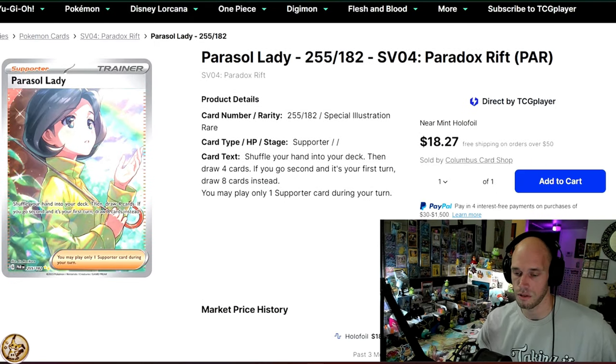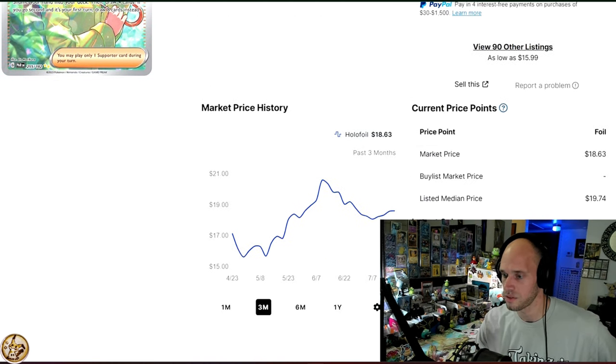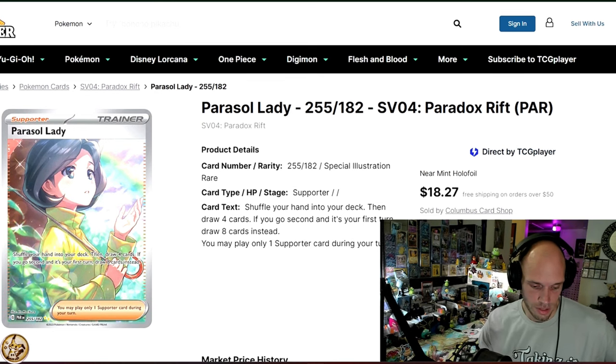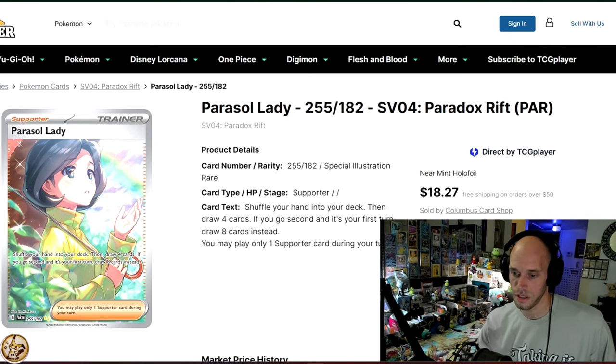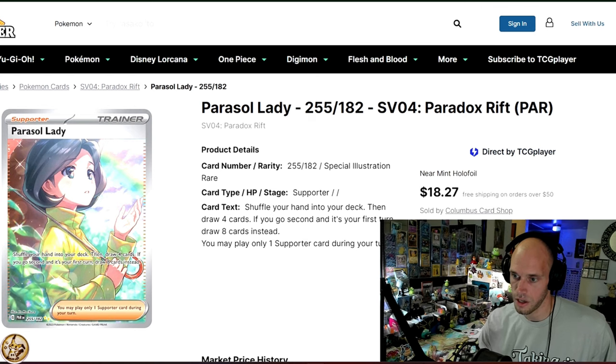Next we've got Parasol Lady from Scarlet and Violet Paradox Rift. It will set you back $18.63. This card is all about the ambiance in the background — it is stunningly gorgeous, just another rainy Sunday afternoon in this one. I absolutely adore this card.